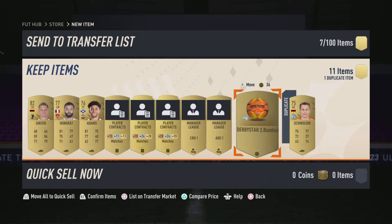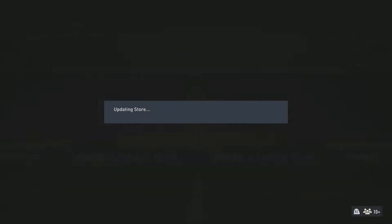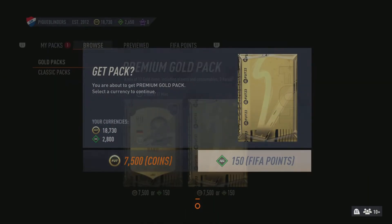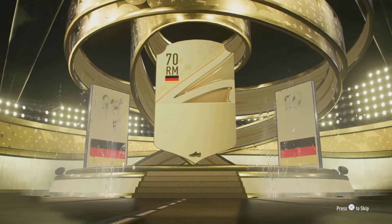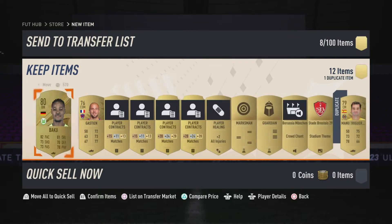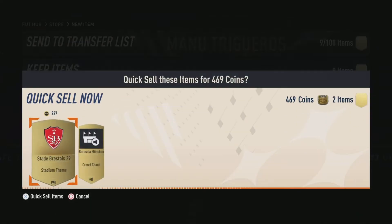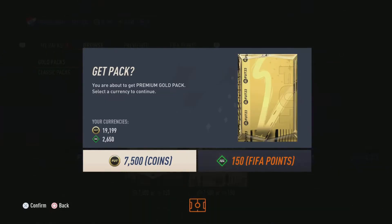A contract pack — definitely what I wanted. The servers have sped up a bit. German right-mid, back out. All I want is literally a decent rare player, like at least a walkout. Surely you can get a walkout in these packs — but it just hasn't happened yet.